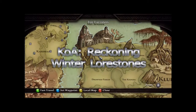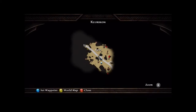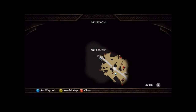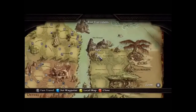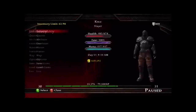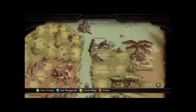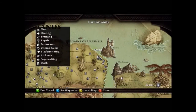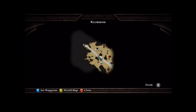Alright guys, this is my guide for the Winter Lorestones in Kingdoms of Amalur Reckoning. In order to get to the Winter Lorestones, they're in Cloricon. In order to get to Cloricon, you need to do the main quest line — just follow the main quest line. You're going to eventually get to Rathir, and then they're going to tell you to get on the boat and you're going to have a big battle. After that, you'll be able to roam free in Cloricon.